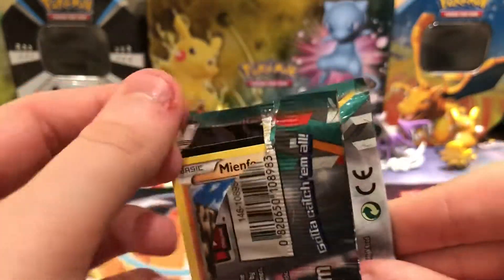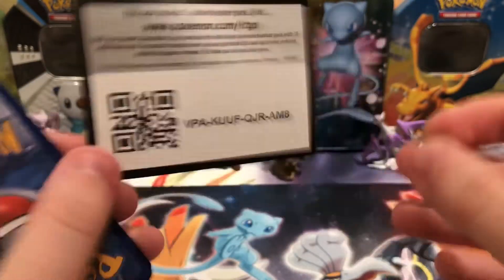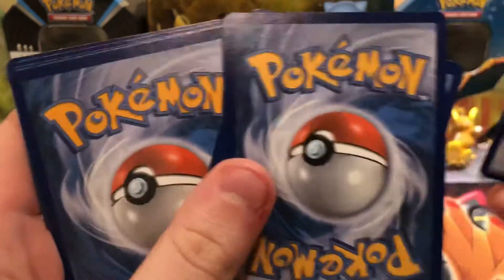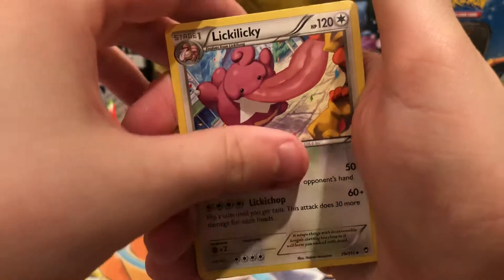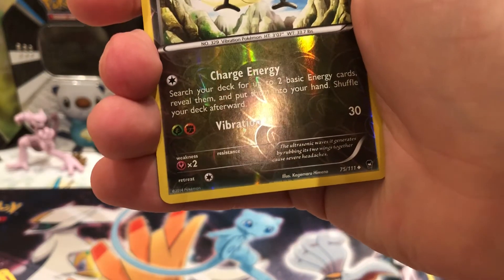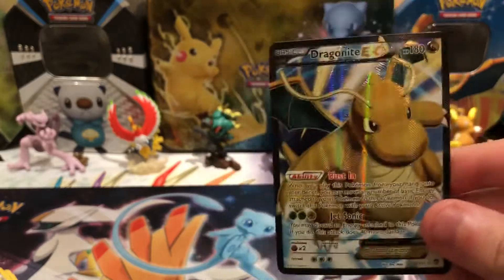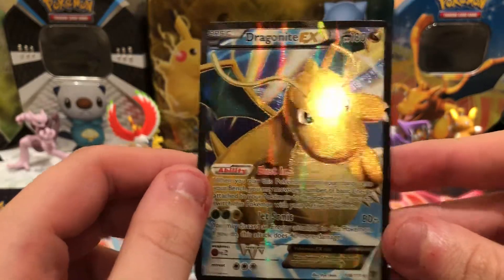Here is the last pack, and that's Furious Fists, with the original code. Cards are: Mienfoo, Clauncher, Magmar, Pikachu, Clefairy, Fighting Stadium, Furfrou, Lickitung. The Reverse is a Vibrava — that is an Uncommon card. And the Rare is a Dragonite EX Full Art! A bit more fitting if I opened it in the Dragonite EX box, but getting it in the Flygon box is just as good.